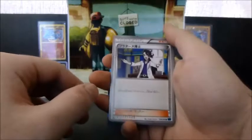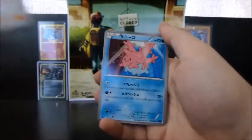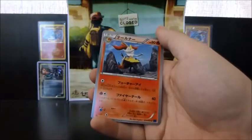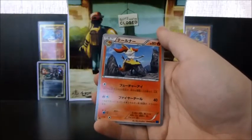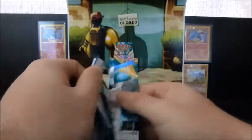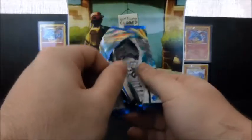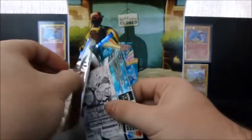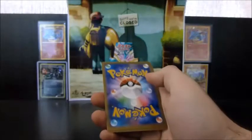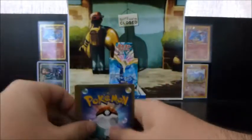We have Professor Sycamore, Corsola, Grumpig, Staryu, and a Braixen — I think is how you say it. I think it's Fennekin, Braixen, and Delphox. I don't want to be quoted on that, so check it out.